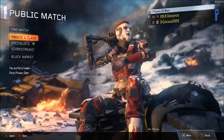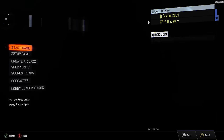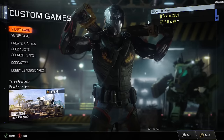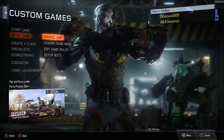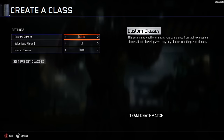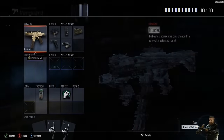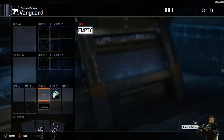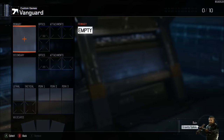With the first controller, back out of the public match, go down to Custom Games, and go to Set Up Game with your second controller. Then go to Edit Game Rules, go down to Create a Class, go to Edit Preset Classes, go on the Vanguard class, and clear out the entire class. Then hover over the primary empty slots.